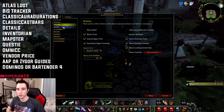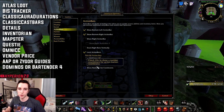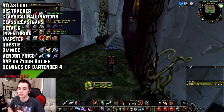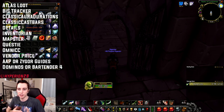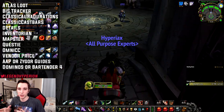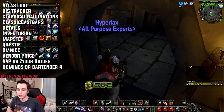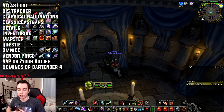The next add-on is OmniCC. This basically puts durations on your action bar slots — if you use a cooldown, it will show a number above it. I believe they also imported something similar from retail that you can toggle in the interface panel, but I prefer OmniCC because the number gets bigger and the color changes depending on how much time is left on your specific cooldown.